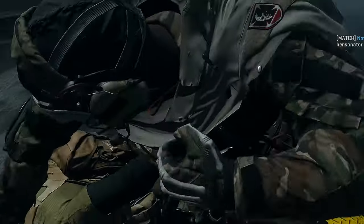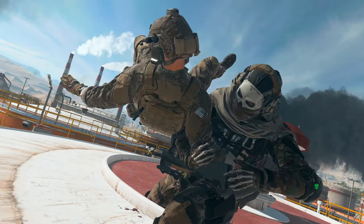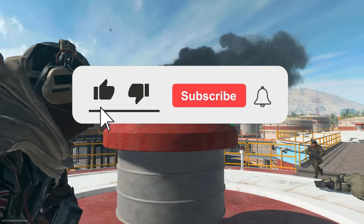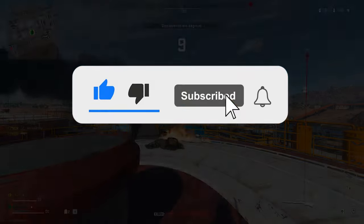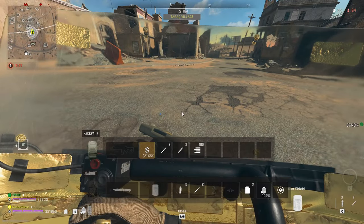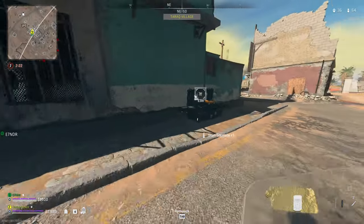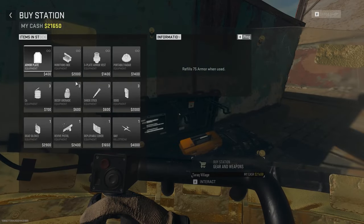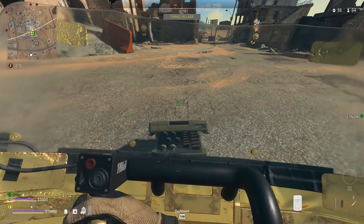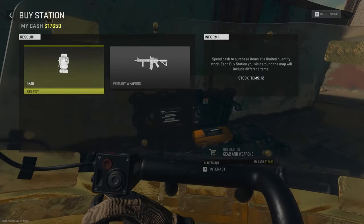Because you can't pair restock with fast hands, and fast hands is the most important perk, you're not going to have access to restock, so we need to get multiple stuns another way. But luckily, with the new backpack system, you can store as many as you want. Here's how: chuck down a munitions box, replenish your stuns, then stow them. Buy another munitions box, replenish them again, then stow them. It's one way of doing it.